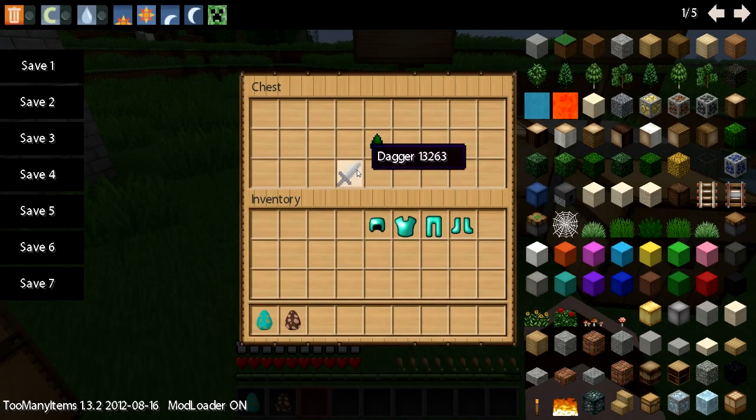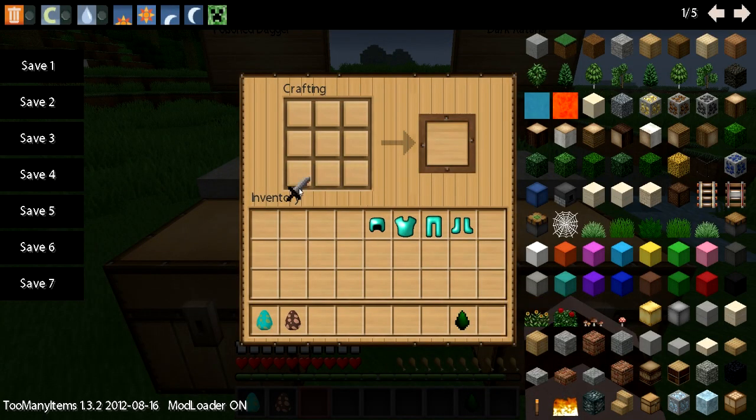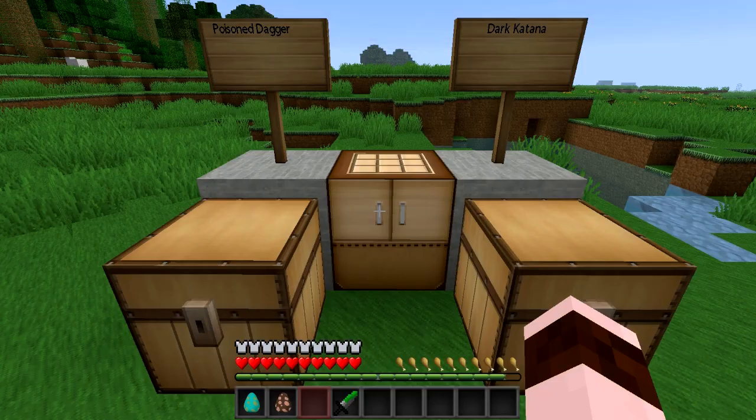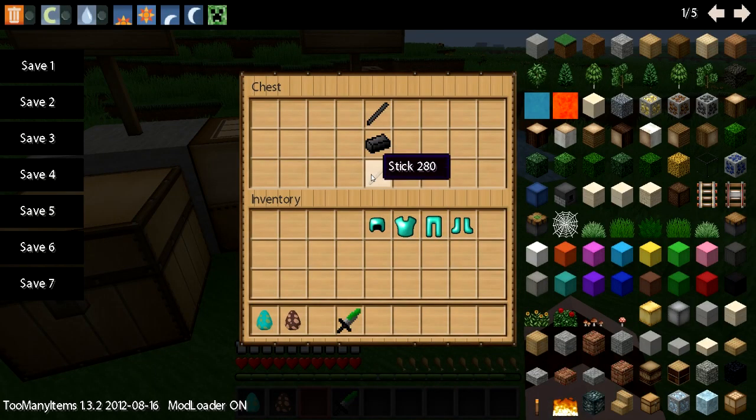So here's a poison dagger. That's the dagger, and then the poison. Let's go in here on the crafting table. This poison dagger — I'm going to show you how it works after. There you go, poison dagger. When you strike someone, like a villager or another person in a PvP, it will actually poison them just like a poisonous cave spider. Very cool.